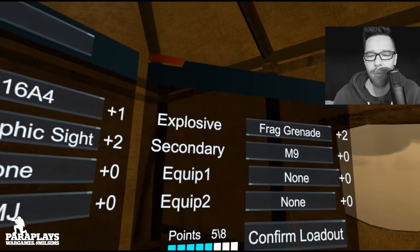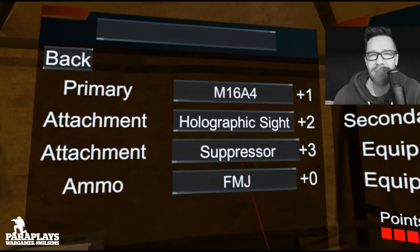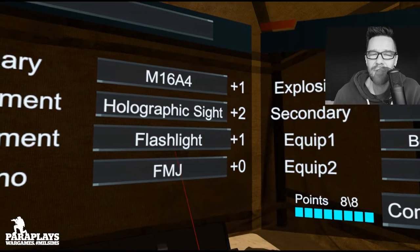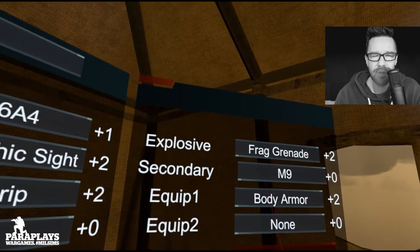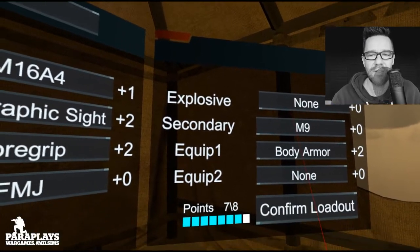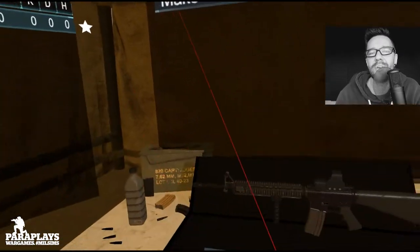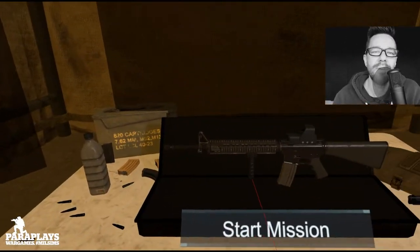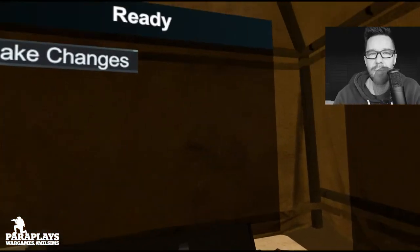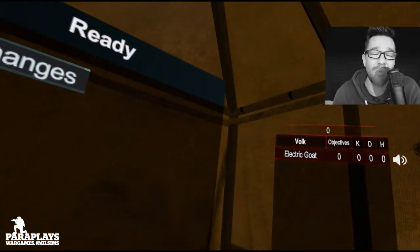First up, on the screen you can see it's now a point system. I'm not quite sure whether I actually like this. It's a little bit like Counter-Strike, where there are certain points now that you can buy. So you can't just add a foregrip, a silencer, body armour, two grenades, and a smoke — you get the idea. Now it's limited. It's not about how well you do; these are your points, this is what you can buy. Not quite sure I like it, but it is what it is.